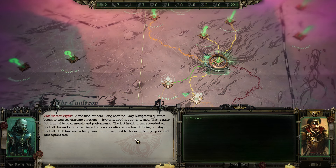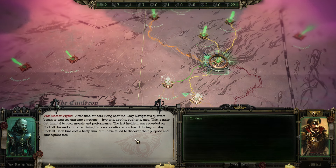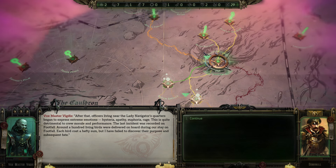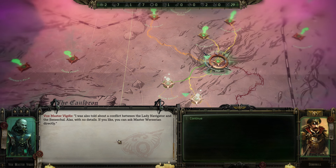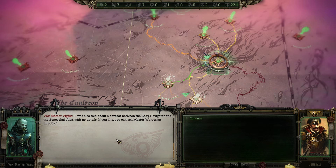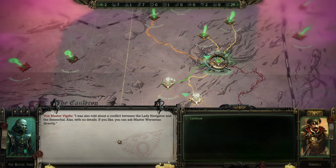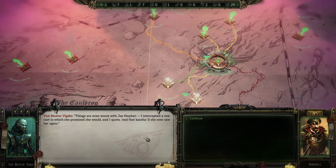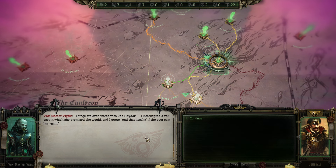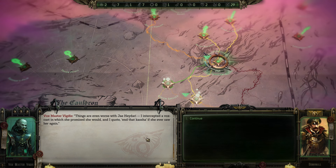The last incident was recorded on Footfall - around 100 living birds were delivered on board during our stay, each bird costing a hefty sum, but I failed to discover their purpose and subsequent fate. I was also told about a conflict between the Lady Navigator and the Seneschal - with no details - if you like, you can ask Master Varsarian directly. Things are even worse with Jai Haidari - I intercepted a Vox cast in which she promised she would, and I quote, 'end that Kasha' if she ever saw her again.